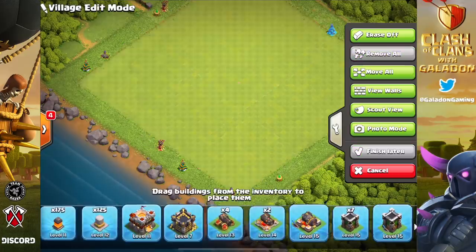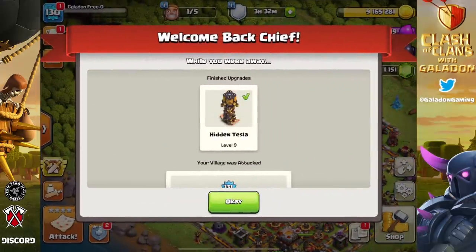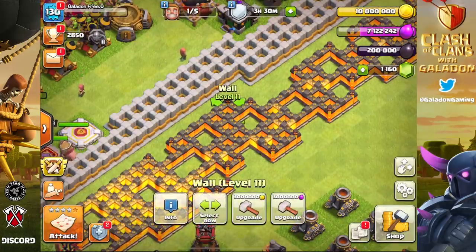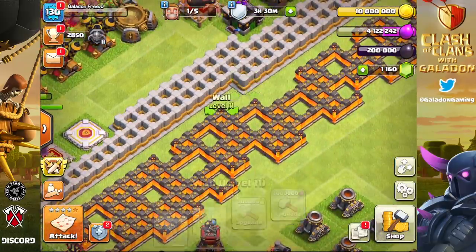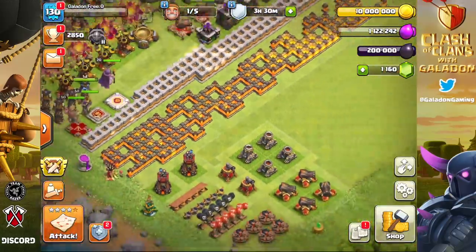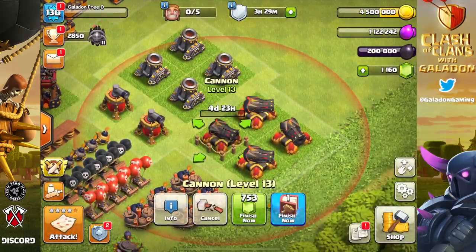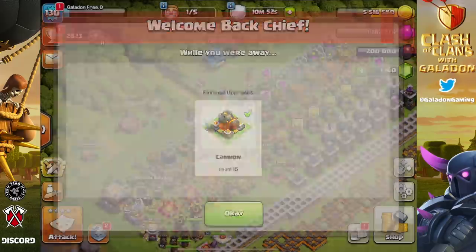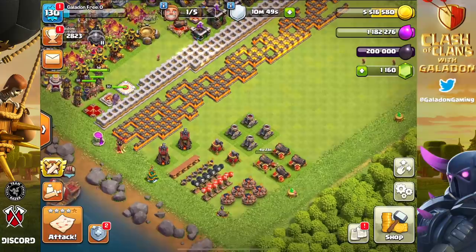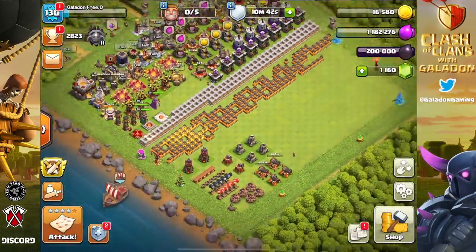We do still have 175 walls that need to go to level 12. Gold Pass players will get the walls done faster with the discount, but we can't — we have to pay the full 3 million. Use the Gold Pass to get the wall discount if you can. We upgrade a cannon — these cannons take two levels, so they'll sit until they reach level 15. Nice, we got a cannon to level 15! We'll probably focus on cannon upgrades for a bit since they take two levels.